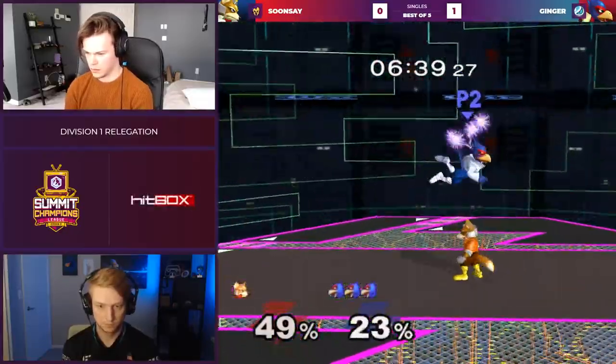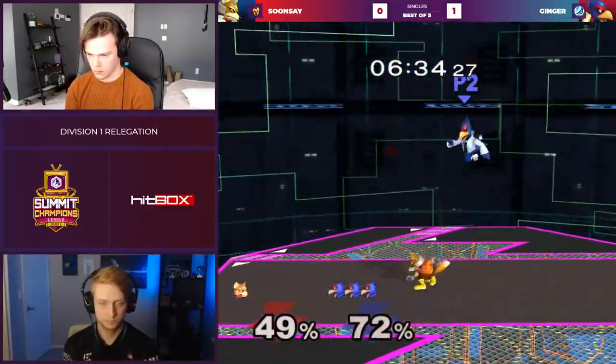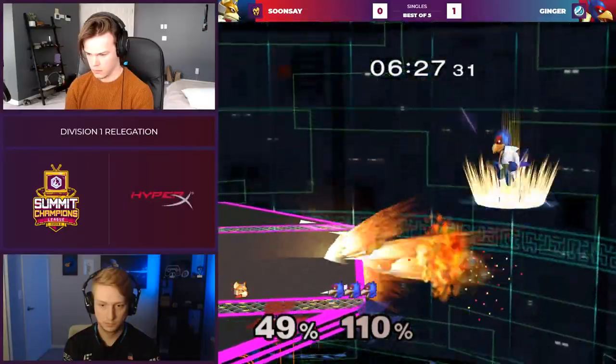Ginger is in the Matrix right now and Sunse does not know what to do. Finally picks up one chain grab here. Let's see how much damage he can get. This game started out close — what happened? It seems like he still looks good if he can close this out.